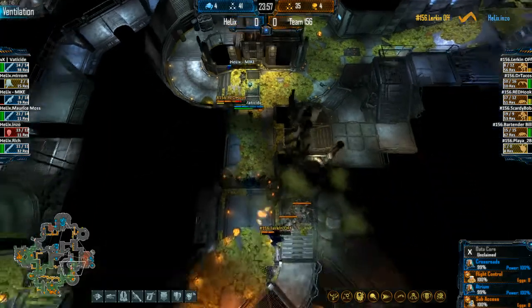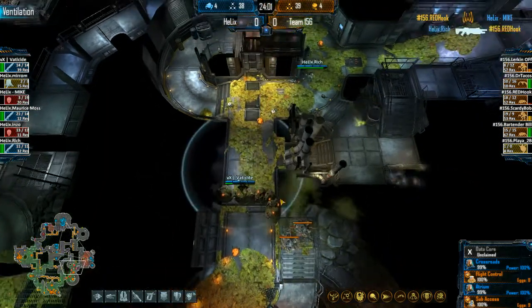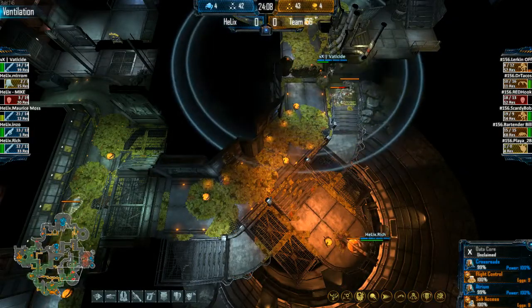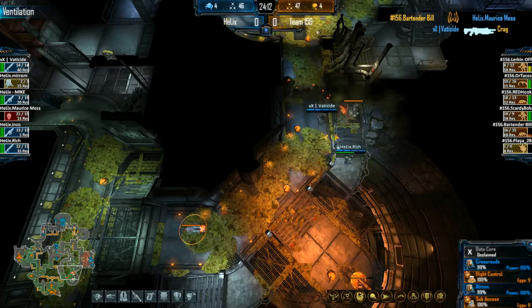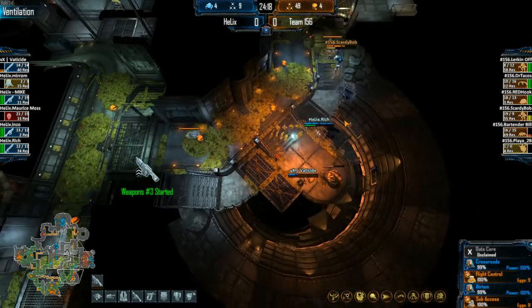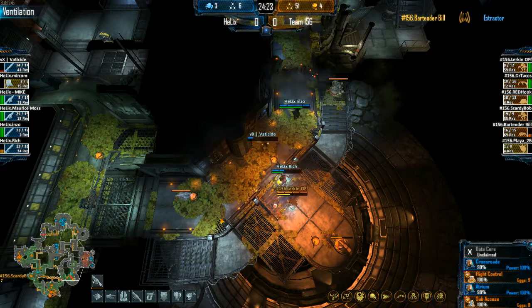The Marines are closing in. Lurking off down to 43%, then 36% with Back to Side right on top of him — no heal waves. Getting forced out again. Those blinks and shadow steps are so sloppy — so dangerous. Really smart of Vatiside, forcing that Fade away from the crags — he had the choice to go all the way back to the hive or fight, and he knew he couldn't fight. Scaredybob taking a big hit; one crag there but not enough to heal him.